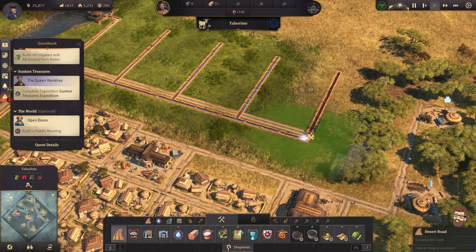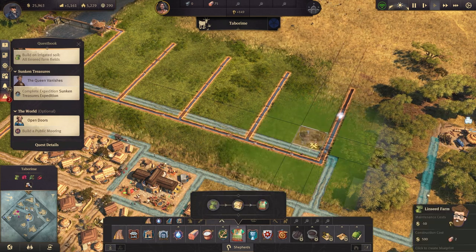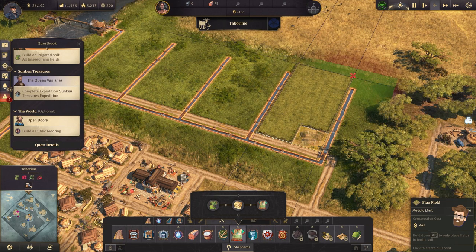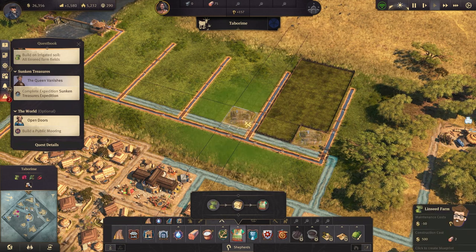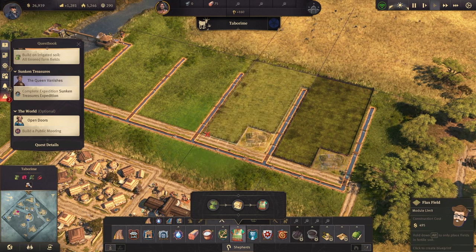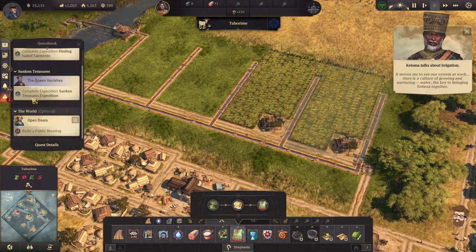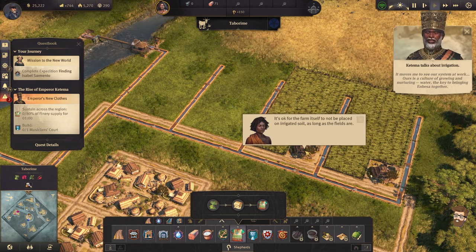Get the canal out of here. There we go. First linseed farm dropping in now. And we'll go ahead and blueprint out. That works perfectly. Put that in there and I'll put another one right in here as well. It's only just above 99 — it moves me to see our system at work. Ours is a culture of growing and nurturing. Water is the key to bringing Invesa together.